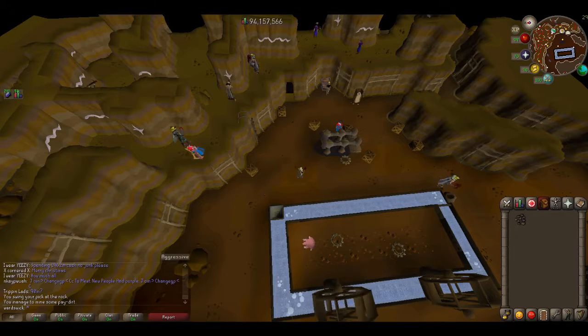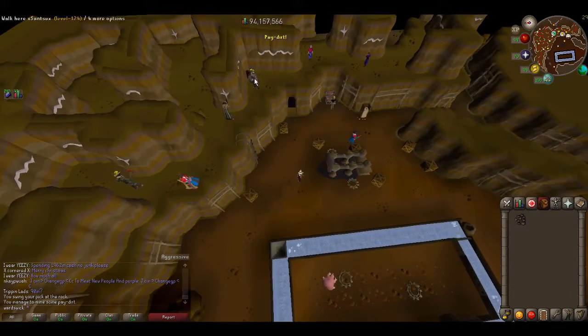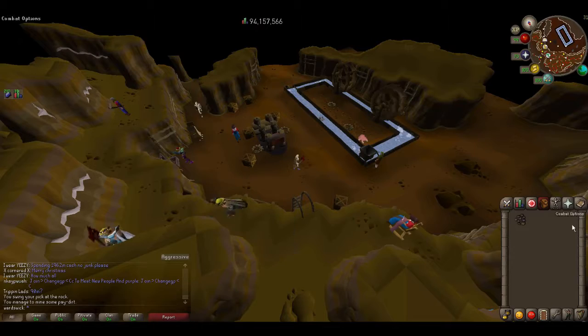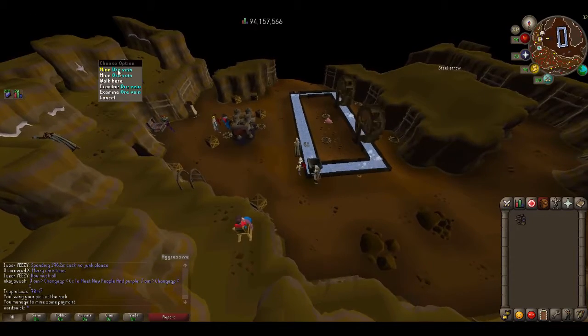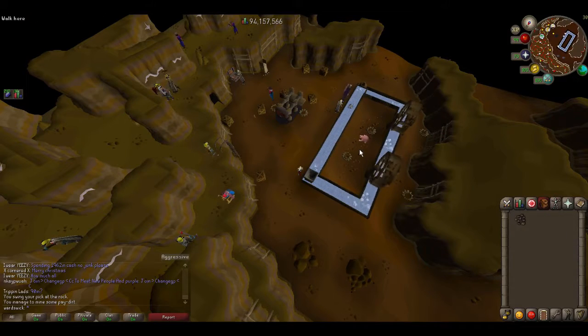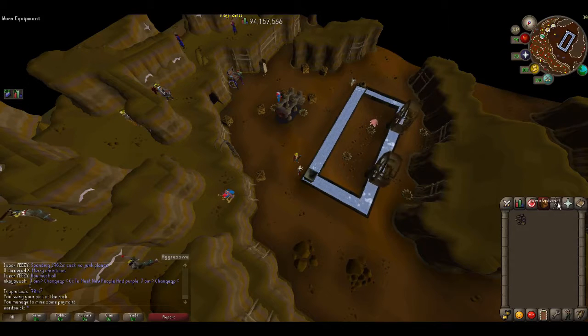The next three methods are scaling methods — two mining and one magic. The two mining methods are well-known and ones you'll likely do anyway on the way to 99. First is the Motherlode Mine. Use prospector gear if you have it; if not, use graceful or whatever your best gear is. Mine pay dirt from the white veins on the walls. Use a glory or ring of wealth to help get gems like diamonds, rubies, and emeralds. If you have a gem bag, bring it.